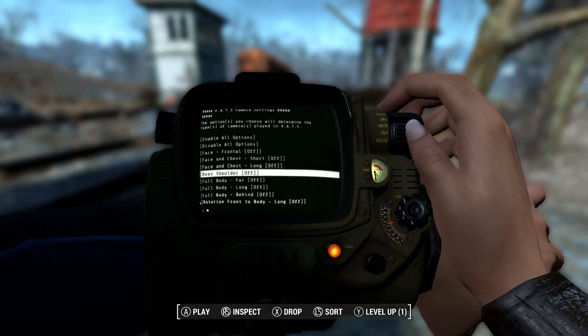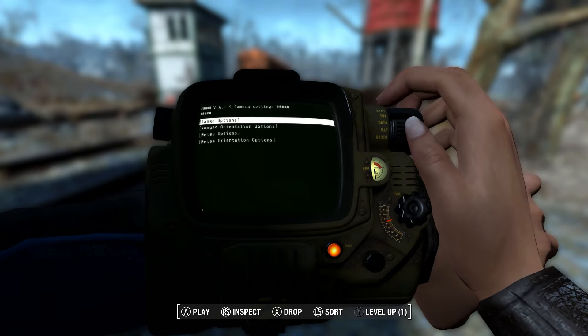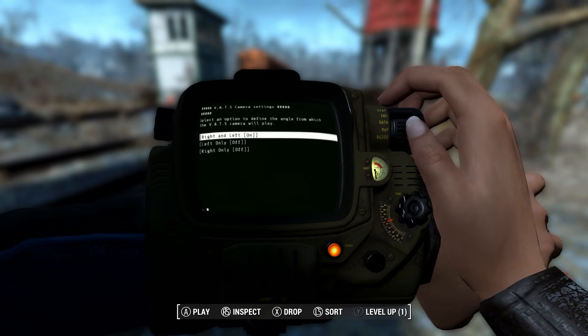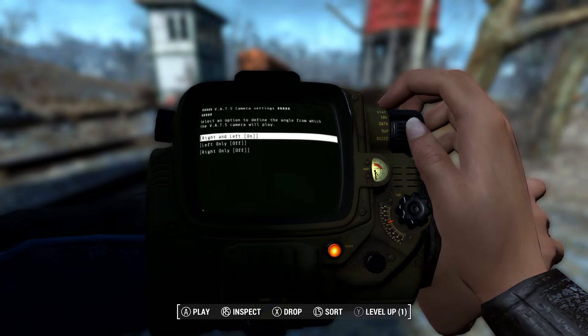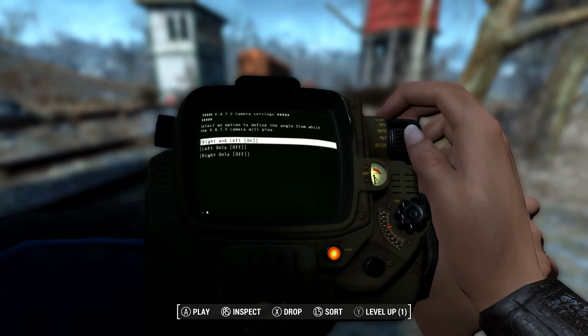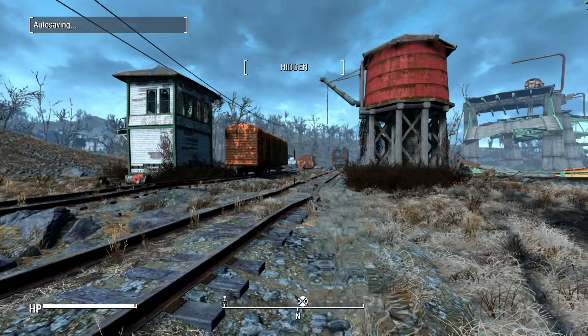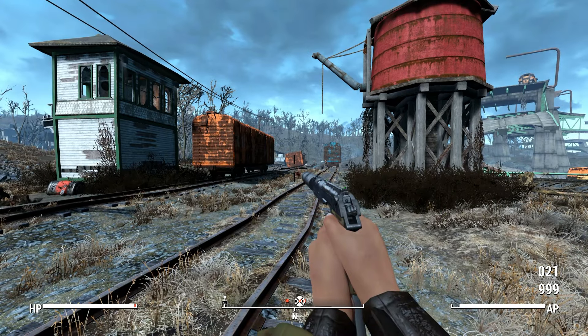So what I'm going to do here is disable all these options and just put on the over-the-shoulder cam — let's say that's your favorite kill camera. You could obviously turn on the ones you like and off the ones you don't. You can also change whether you want right or left side, so the over-the-shoulder cam can be either right or left, or you can lock it to one side.